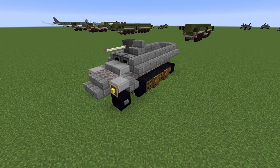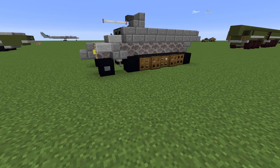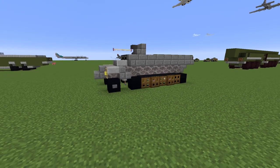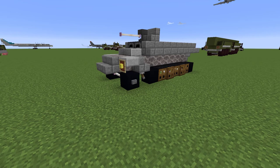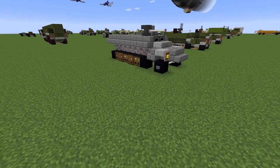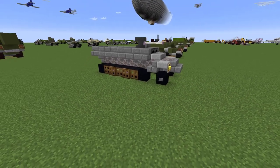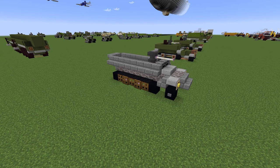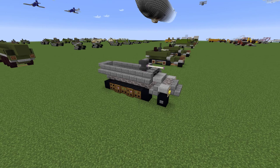With troop transports you want a vehicle that can traverse rough terrain, has as much interior space for infantry as possible, isn't too complex or expensive, is reasonably quick, and maybe has some anti-infantry weapons on the outside. The half-track was a troop transport concept developed right before and during World War 2. After that it just didn't really stick around.